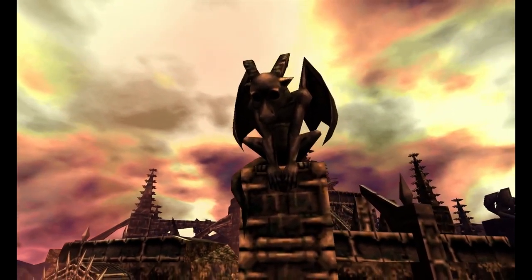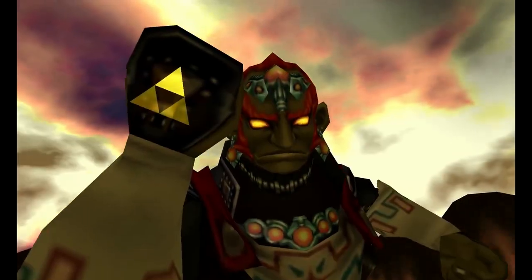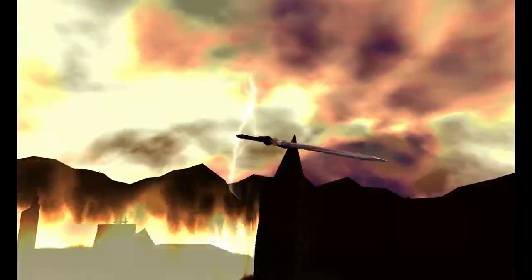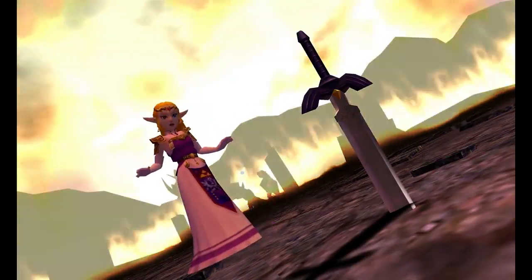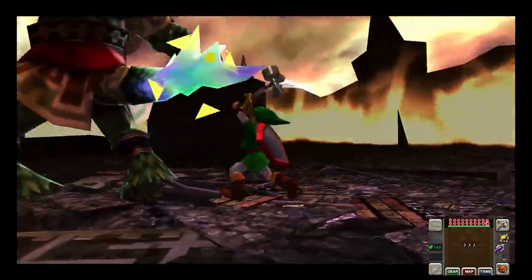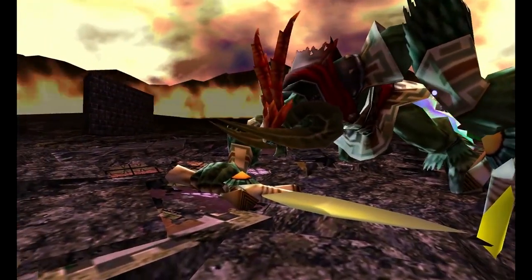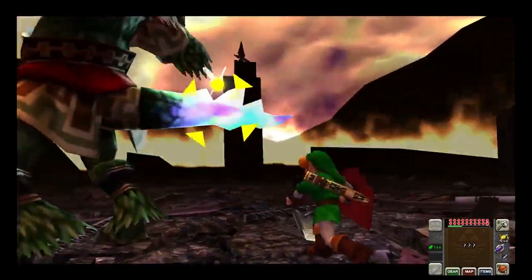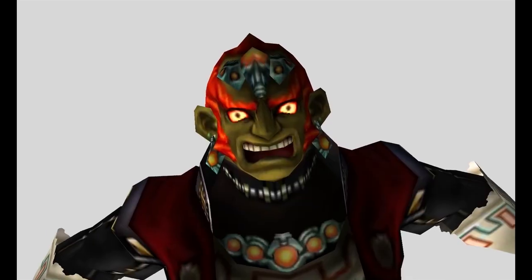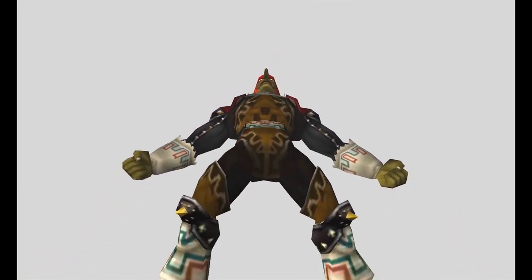After Ganondorf's tower collapses and you and Zelda get out safely, Ganondorf rises from the rubble. Using the Triforce of Power, he turns into the beast Ganon and knocks the Master Sword out of your hands. A true final battle has begun. Using your light arrows, you can stun Ganon and hit his tail with the Megaton Hammer or the big Goron sword. After a while, you're able to get Ganon down and quickly grab your Master Sword and get some hits with it. Then Zelda gives you the power to finish off Ganon and have him sealed away in the Sacred Realm. A great conclusion to a great game, but it ain't the best on this list.